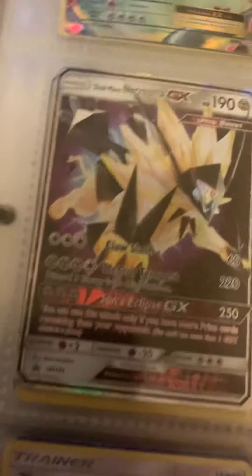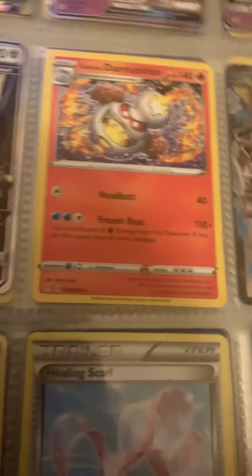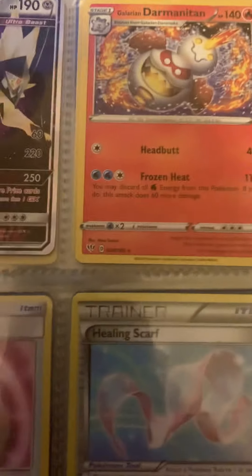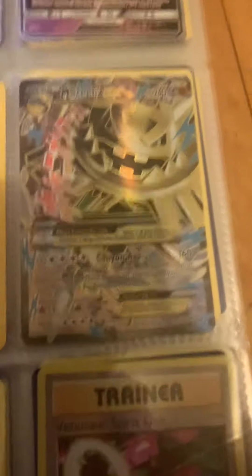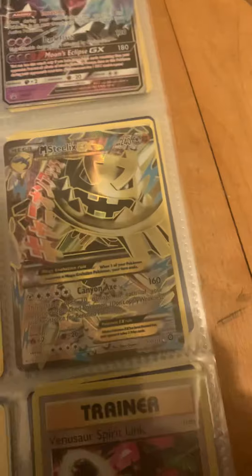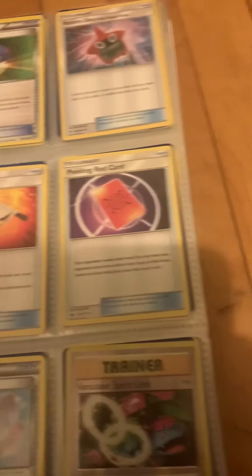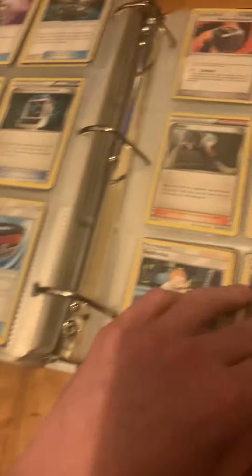Back to this — the two alternate Necrozma forms, and Zen Mode Galarian Darmanitan. I found this full Heart Gold Omega Felix EX which I never knew I had until I just flipped through an old binder. Same thing with the Incineroar GX. Then just random Item and Trainer cards which I don't really care for — I'm just shoving them in the back.